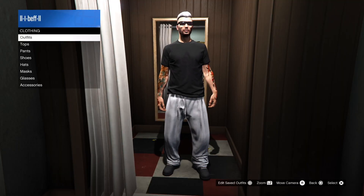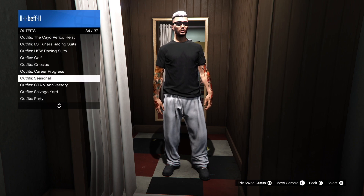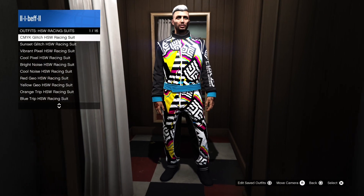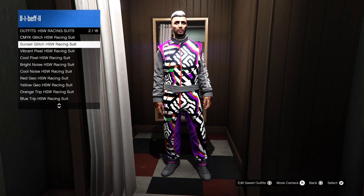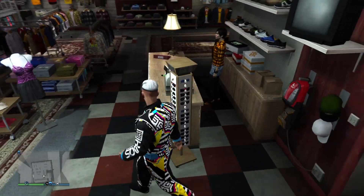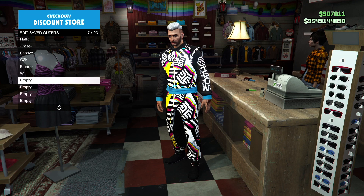Into an invite-only session, we will make our first BEF. From the HSW racing suits, put on this first one. You can also buy this from the LS car meet, as the rest that you see here. Save this as your new C2. This works the same for the female character.